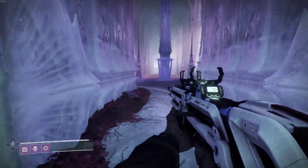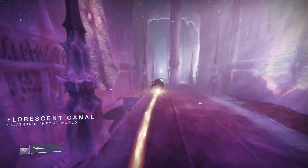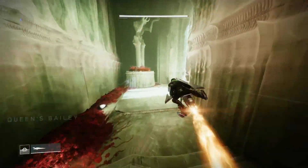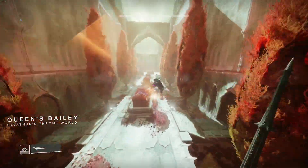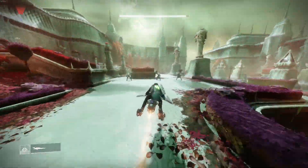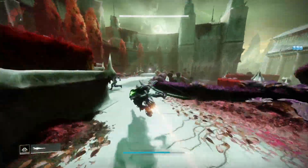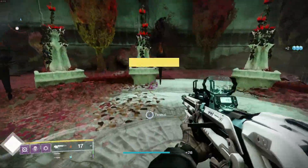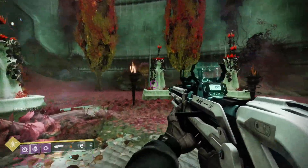Once you reach Fluorescent Canal, pull out your ghost or your sparrow — you're going back. Boom, they're back. There you go — that's the first method.